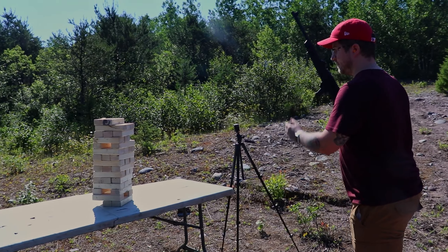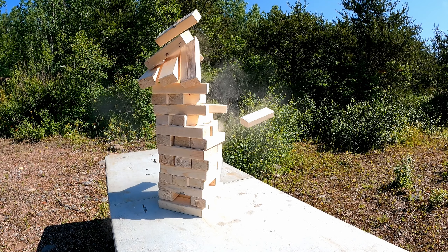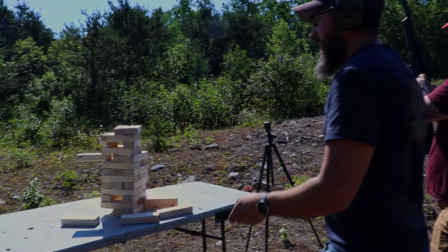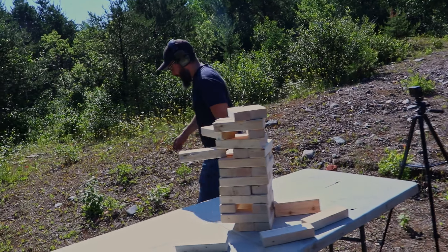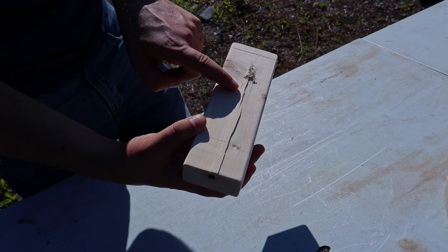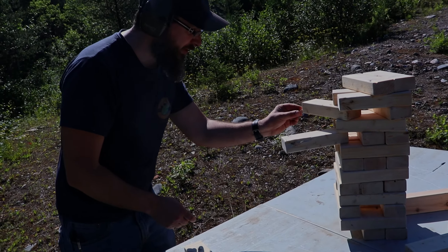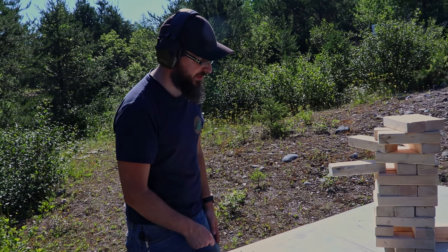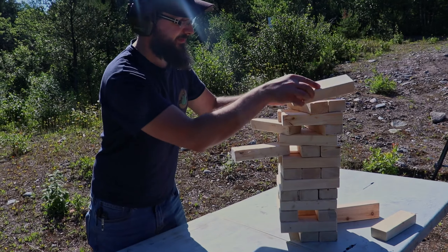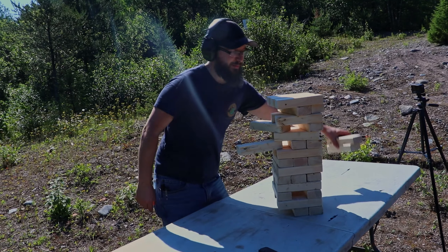Nick's up now. Half Jenga! He got a direct center hit and it came all the way through and actually popped out. The carnage up here is kind of crazy — it actually knocked a piece of sap out of one of the wood pieces. It's still partially standing. This game of Jenga is defying physics.